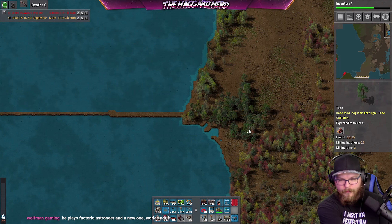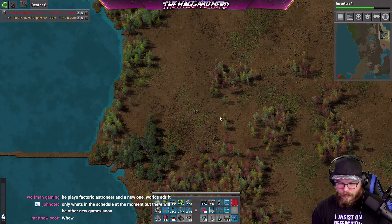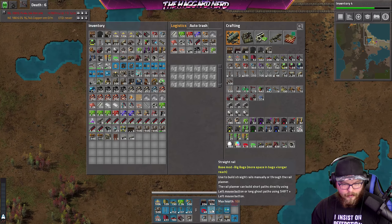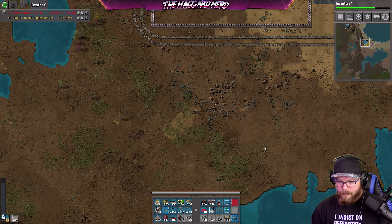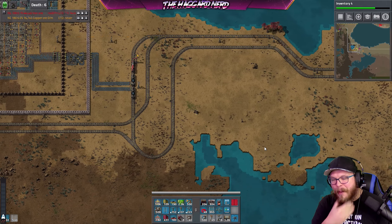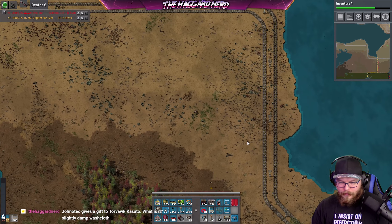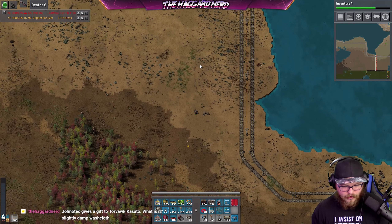We'll go pick up some landfill. We have 955 tracks — looks like that's all we have, so maybe we should get some of those going as well. We need steel for that. So we can drive all the way back to the other side of the base. I should probably put landfill on my requester thing, but I need to improve my logistics — so that'll be the next thing I unlock if I can remember.